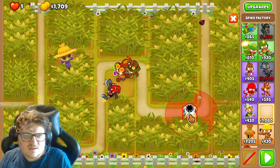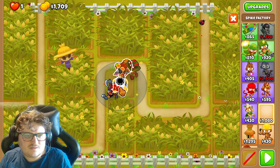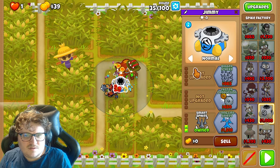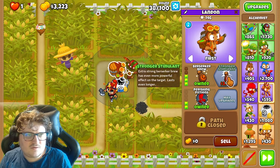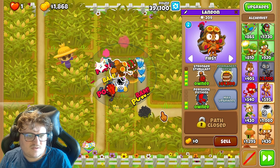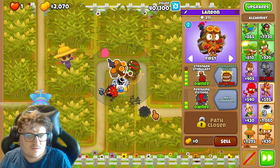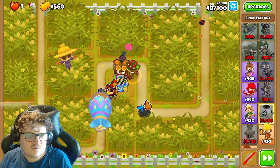Like this. And here we can go for this tower in the middle — let's try to get it right in the middle here. And now we're gonna get the Stronger Stimulant. As I see it, it should work like this.